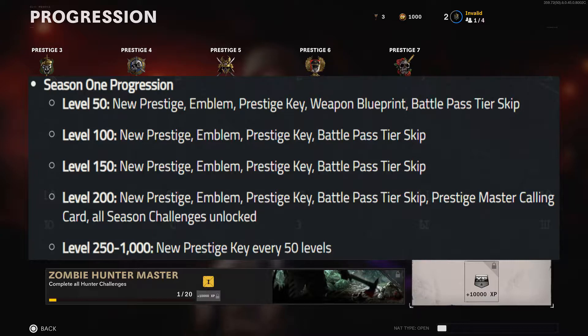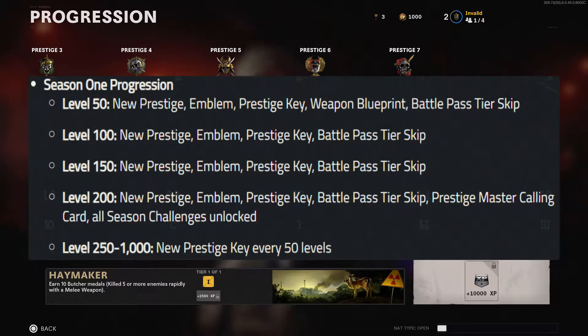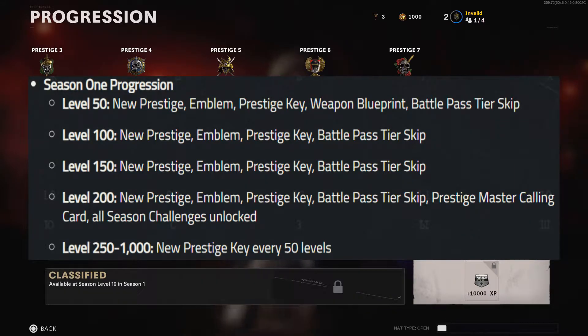At level 100: new Prestige Icon, Emblem, Prestige Key, and Battle Pass Tier Skip. At level 150: new Prestige Icon, Emblem, Prestige Key, and Battle Pass Tier Skip. At level 200: new Prestige Icon, Emblem, Prestige Key, Battle Pass Tier Skip, Prestige Master Calling Card, and all Season Challenges unlocked.